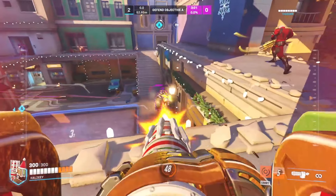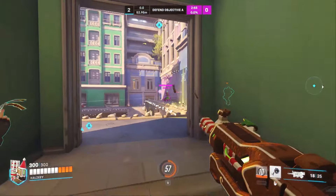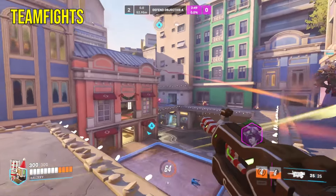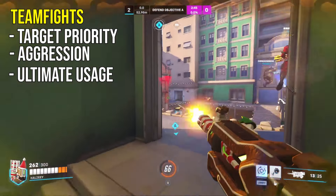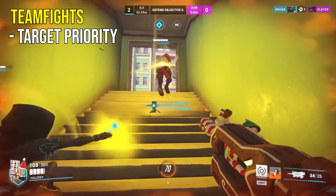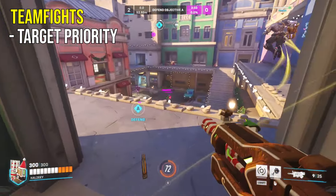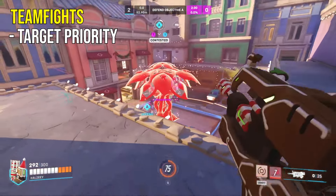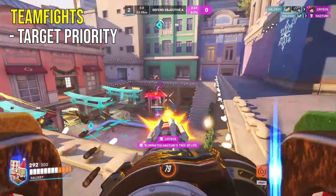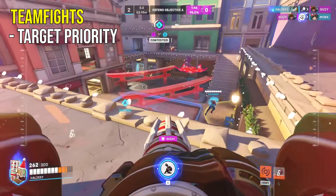This leads into the third part of our three phase plan: Overwatch 2 team fights. Just like gameplay, there are three very important things to understand during team fights: target priority, aggression, and ultimate usage. During a team fight it's very important to communicate who you're actually hitting so your team can focus the same target and eliminate an opponent. Usually the highest target priority is focusing the supports whenever possible, because the team that eliminates supports first often wins the team fight — supports provide a massive amount of utility and healing, and eliminating one usually swings the fight.